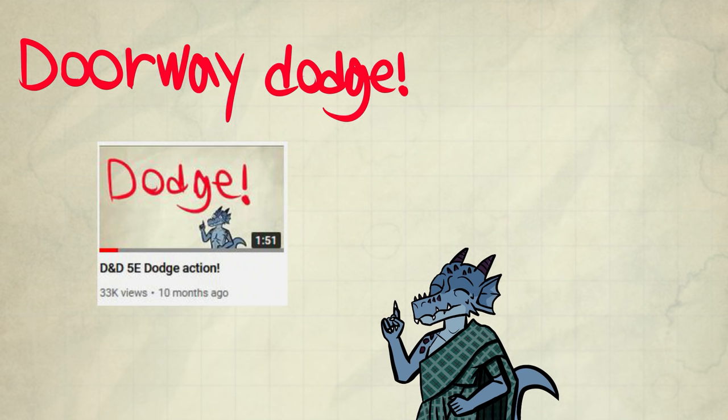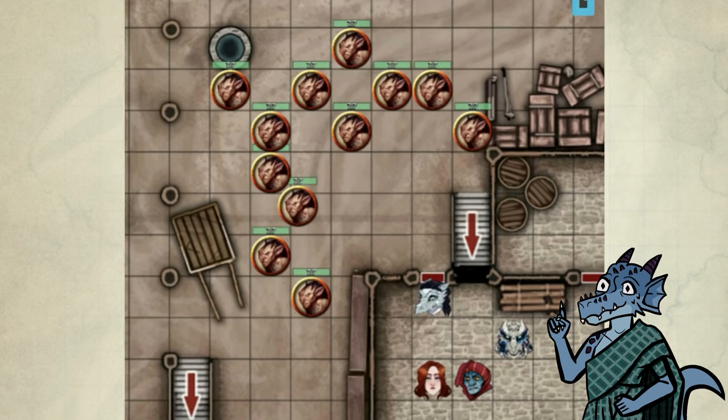Last topic: doorway dodging. I already made a video about it — I highly recommend you watch that video right after this because I explained it super well there. This scenario happens often in dungeon crawls, and usually you're in the front line. That means it might be your job to block that door and dodge to keep your friends safe. You're not the best fit for the job compared to a caster with high AC, but you might have to do it anyways, depending on the turn order.